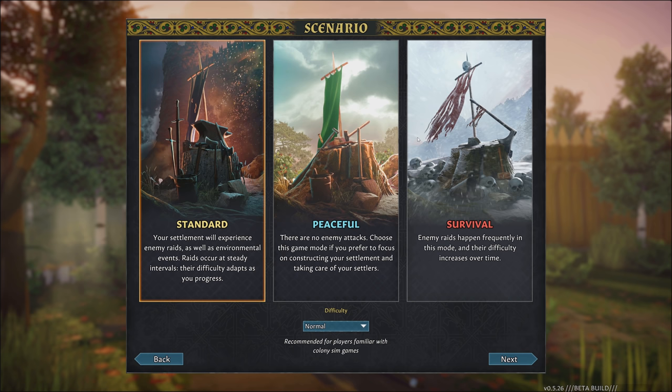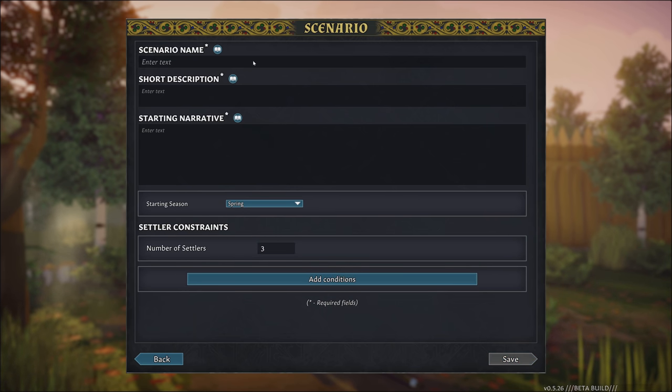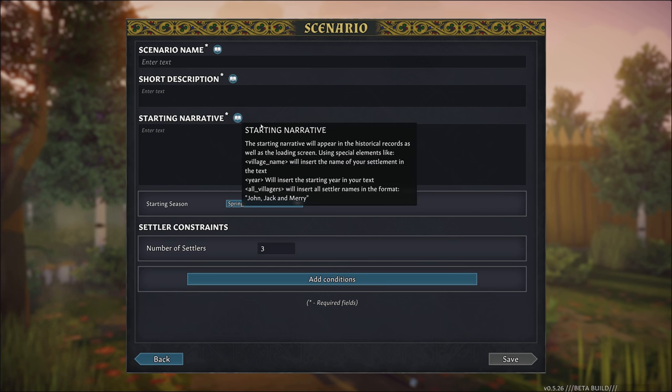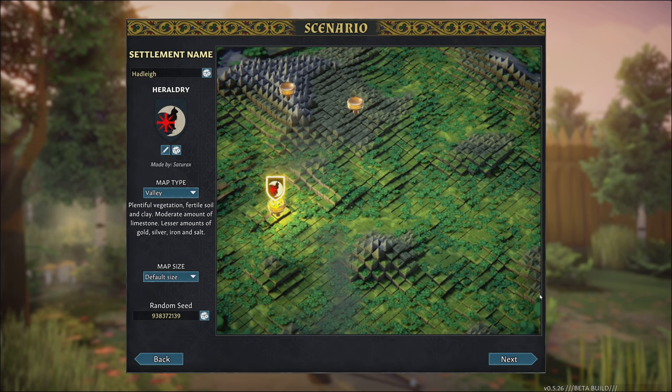There are three different scenarios. The standard one is what we're showing today, but there's also Peaceful — you won't get attacked at all — and Survival, where you get attacked more often and difficulty increases over time. There's also a separate difficulty setting and two starting options: New Life and Lone Wolf. You can also add your own starting conditions, name, description, starting narrative, number of settlers, and add a variety of different conditions like resources and equipment. We're just going to do regular New Life today.